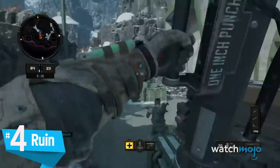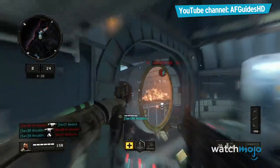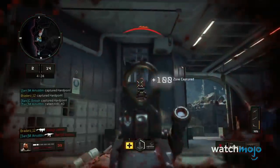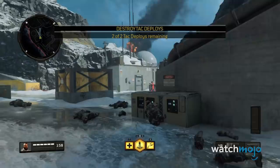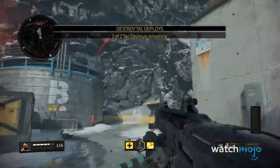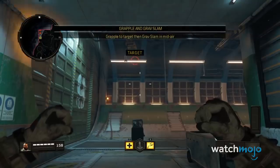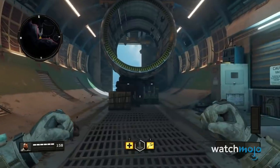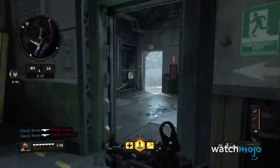Number 4: Ruin. What's the point of scoring a kill if you can't look awesome doing it? Armed with a grappling hook and a leaping shockwave attack, Ruin seems better suited for a game like Overwatch than Call of Duty, but that does little to diminish the specialist's inherent fun factor. Besides allowing Ruin to traverse the map with relative ease, the grapple gun perfectly complements the grav slam's destructive potential. Batman's hook does come with a timer, therefore Ruin benefits from self-control and patience.